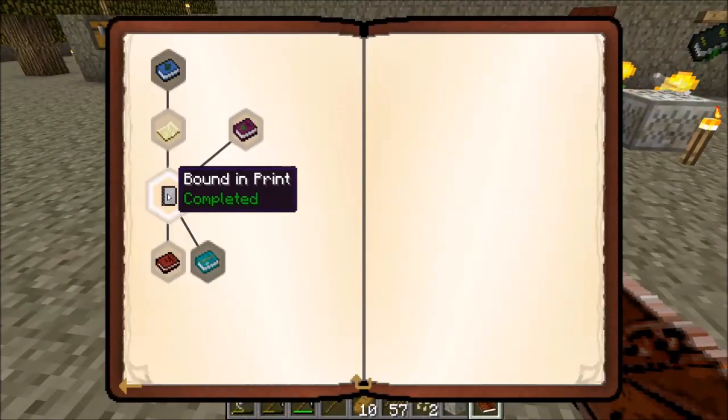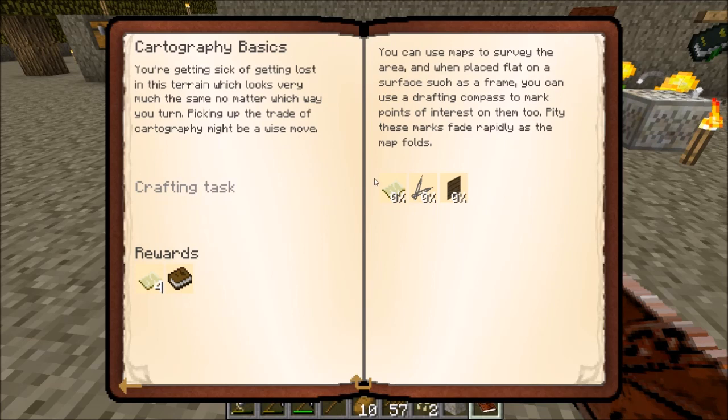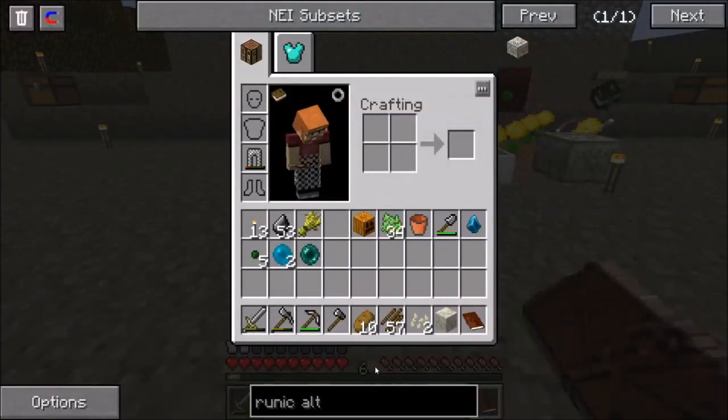Let's look at our quest line. We got the book binding piece and we can start doing 'Cartography Basics.' This is going to require an empty map, a drafting compass, and an oak frame. Let's take a look at the recipes for these items.